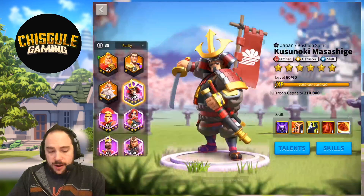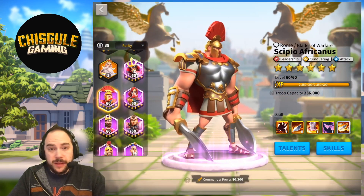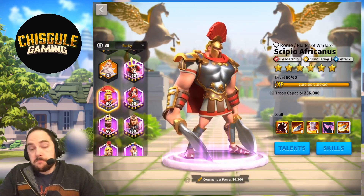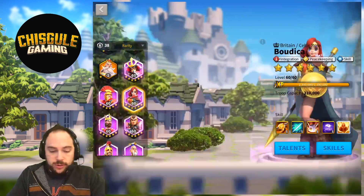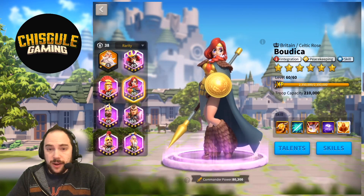Heading down to the epic pairings: do not pair with Kusinoki — he cares about archers. You could pair with CPO, and this would be a very, very tanky army — it's actually a deceptively reasonable pairing, I honestly don't hate it. I also don't hate pairing with Boudicca — she generates rage, reduces attack, and does healing. Mighty fine pairing.